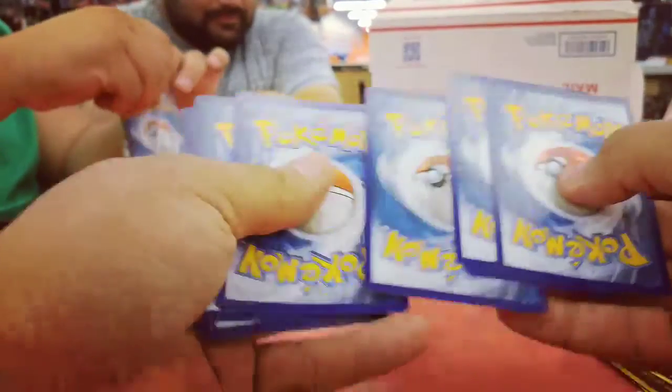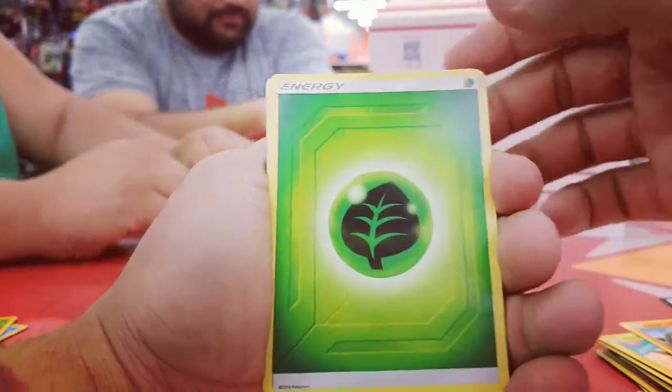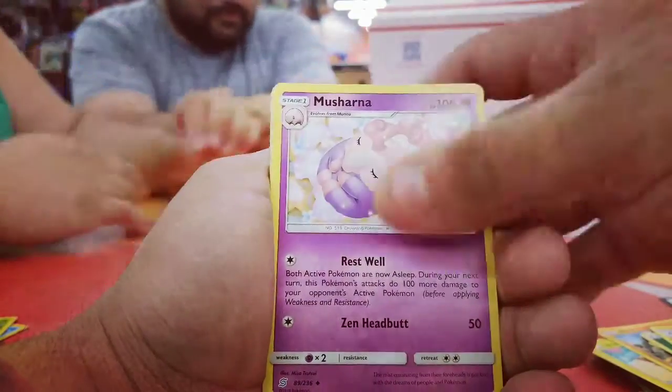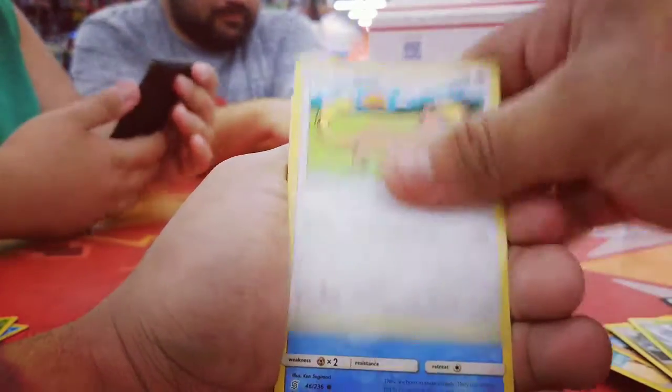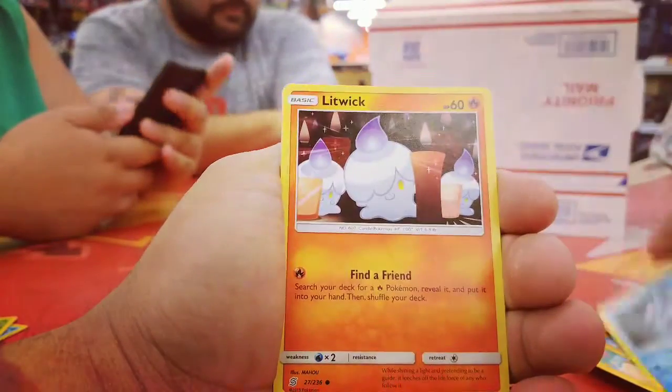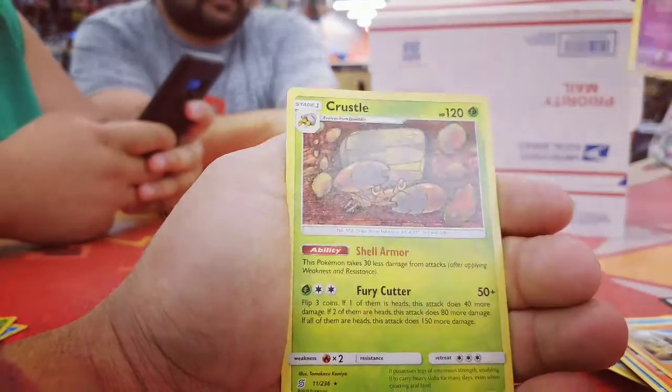One, two, three, four. We got some leaf energy, Lampent, Musharna, Dragonair, Yanma, Yungoos, Cryogonal, Litwick, Drowzee, Drifblim, and Crustle — non-holo rare for the third pack.